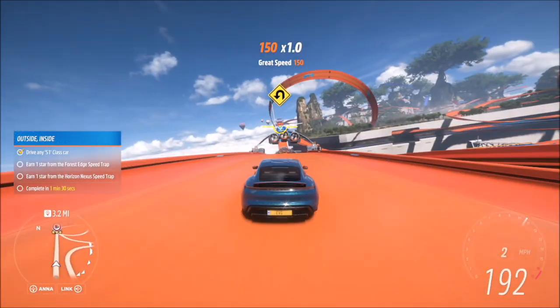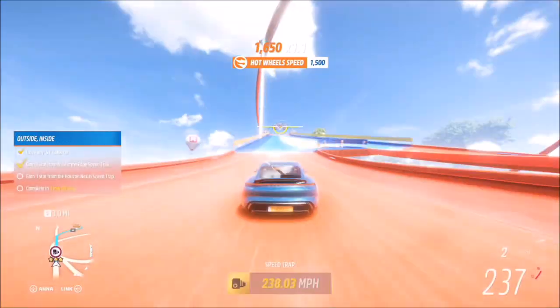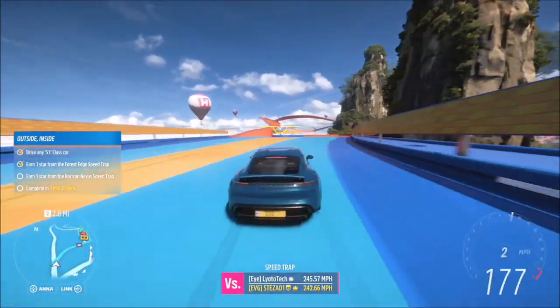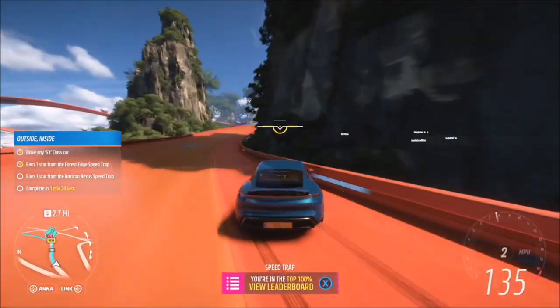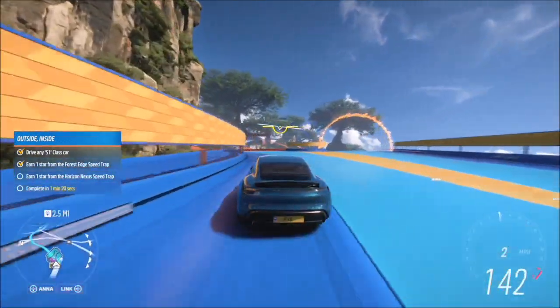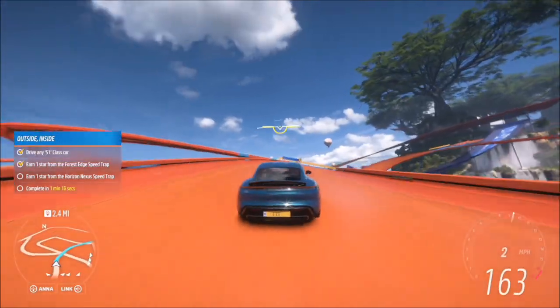You only need to get one star on each speed trap. One star on the first one is 210 mph, and one star on the next one is only 200 mph. The good thing about going this way is that both routes will give you speed boosts before the actual speed trap, so you'll quite easily smash the one-star target for each of them.